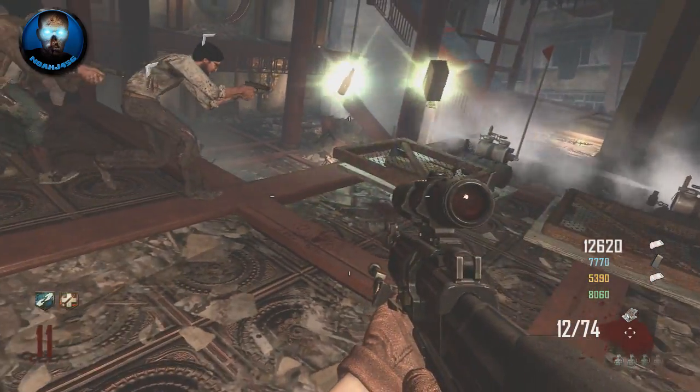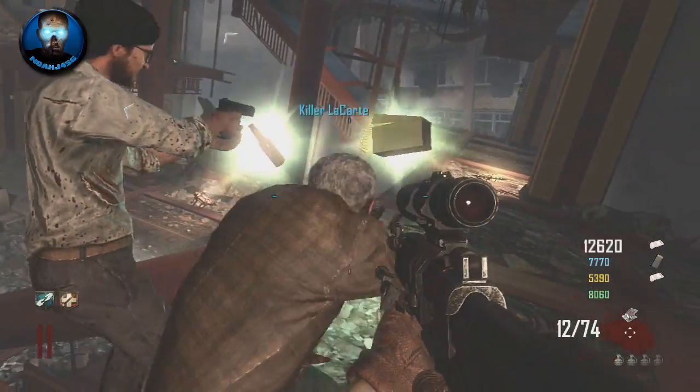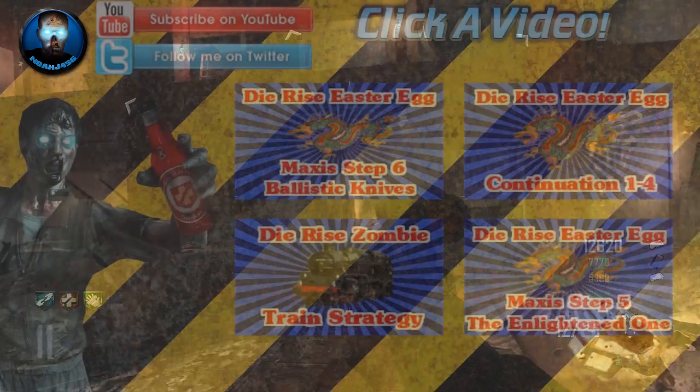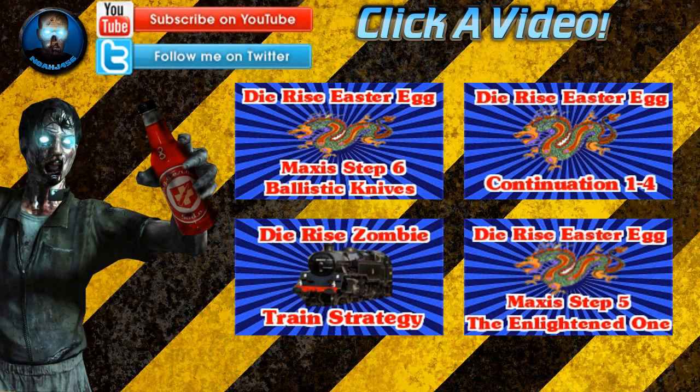And we didn't even have any danger of getting downed at all. So I honestly recommend these things a lot whenever you're trying to do these Nova zombie rounds because they are extremely useful, and those things are extremely hard to knife, especially if you don't have the Bowie Knife or Galva Knuckles.